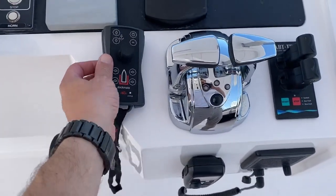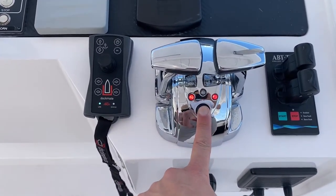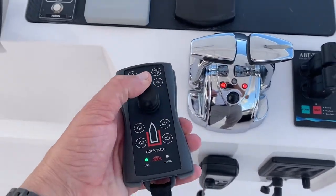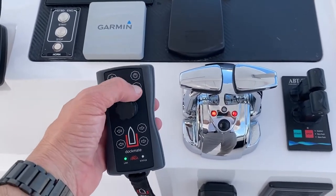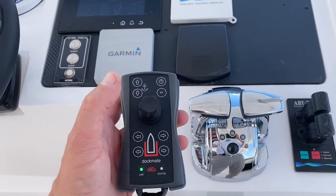Now we're on the flybridge. We have control here at the dock mate. If we want to take control on the flybridge, we simply push and hold — we have control here and no longer have control there. To take command back to the dock mate, just press the select button, and now we have control with our engines here.